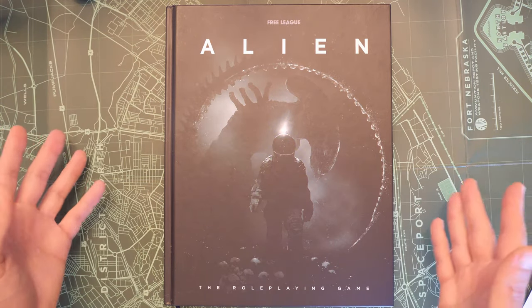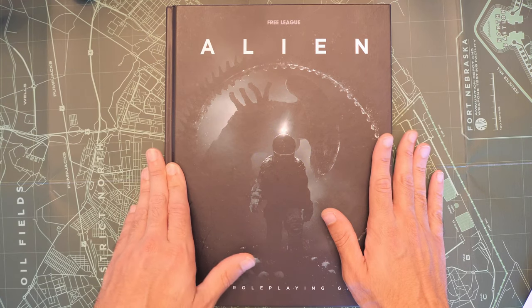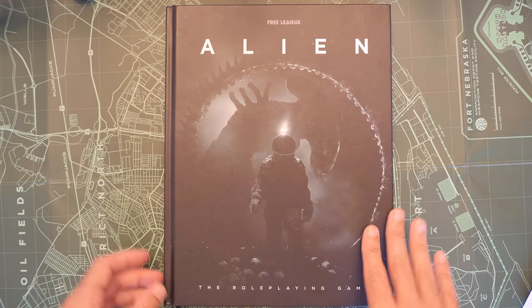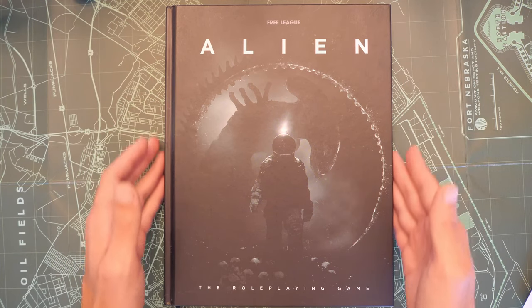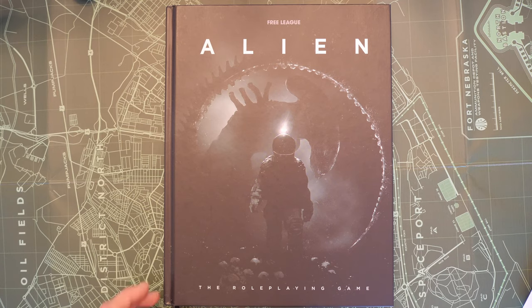Welcome to the castle everybody. This is Nightsaber Z42 and this is Character Vault, where we build a character using different systems in a tutorial style video. Our system of choice today is the Alien RPG by Freely Publishing. So let's get on into it.